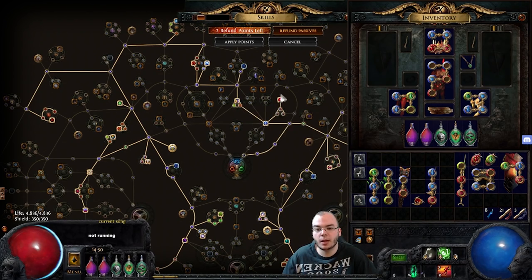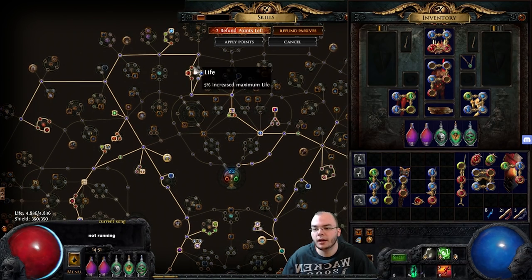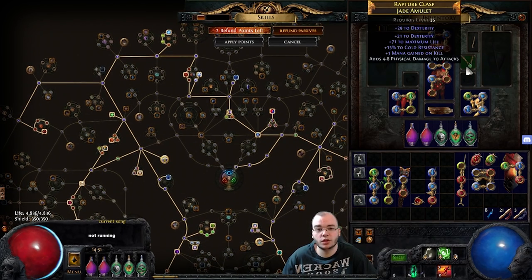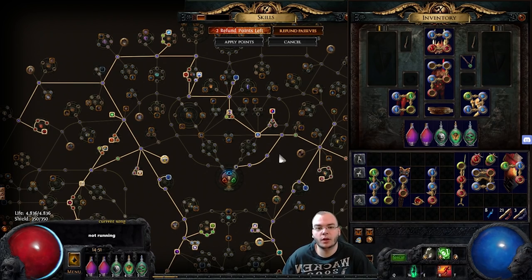For passives at that point, I went through the spell damage and into the cast speed up until this point. Normally you would take the spell damage as a caster, but I took the cast speed because I already knew I was going to be SRS later. I went up here, took the minion damage node, picked up some life and mana, and picked up this dex node because this build is really starved for dex — so dex is always nice to have. You can also use a jade amulet with a ton of dex on it and you should be good to go to level your dex gems.